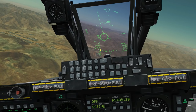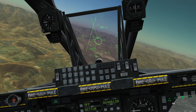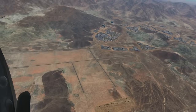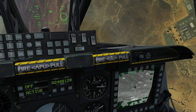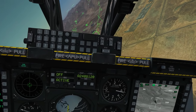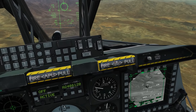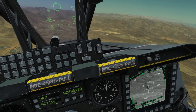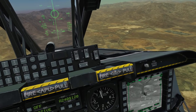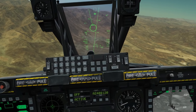We select the Mark 82 AIR profile. The symbology is going to be the same as before for CCRP. Heading in. I want to move my steerpoint slightly left so the ripple covers those remaining trucks - going Coolie Right long to enter TGP mode, slewing slightly left, and designating with TMS long. Back to HUD, going in using the same CCRP symbology as before.